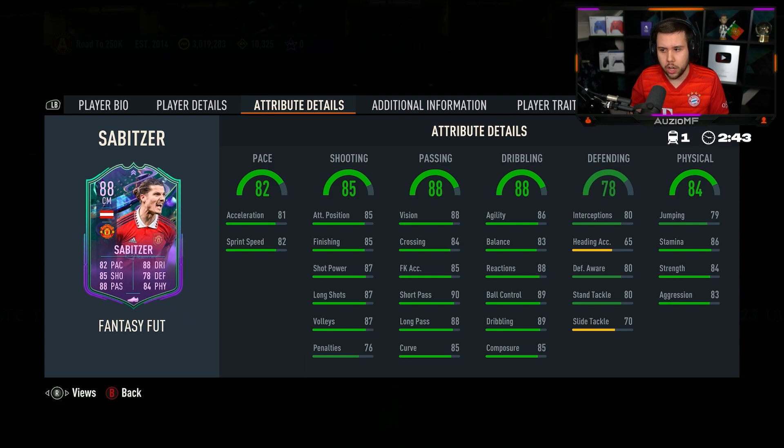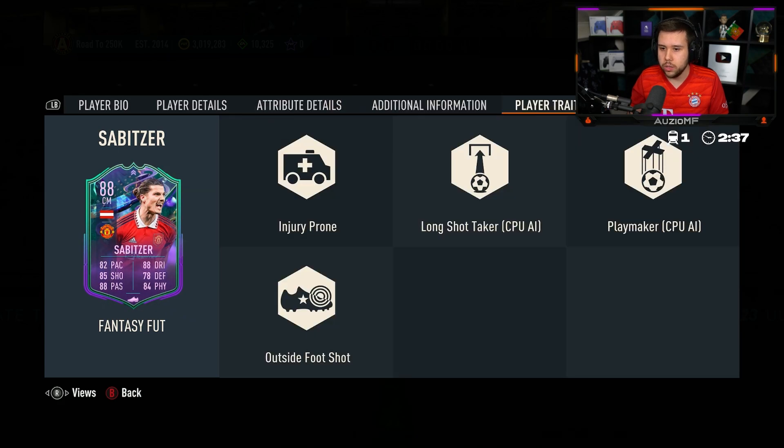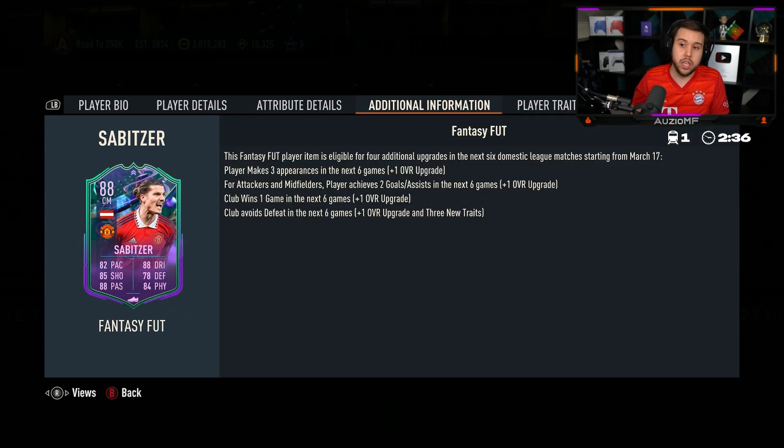Definitely a Shadow Chem style, 100%. Shadow Chem style is going to be the way to go. He actually looks like a really solid all-rounded card, and it is obviously a card that will 100% be a 92 overall. Just keep that in mind.